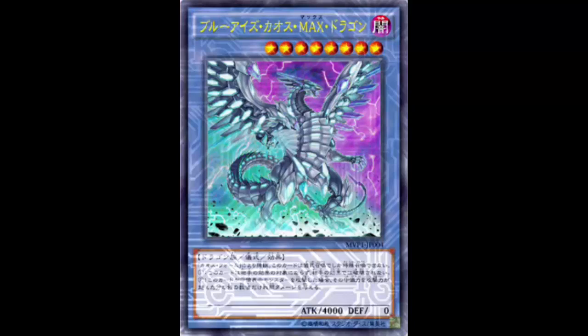It almost makes you want to give your opponent a token with zero Defense just to summon this and pierce for game. Like, special summon Mithra on your opponent's side of the field, summon Chaos Max, pierce that Meba token — done. I definitely see this card doing really well.